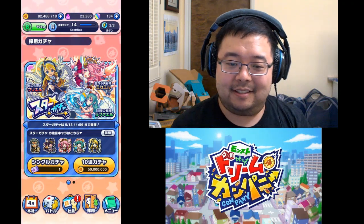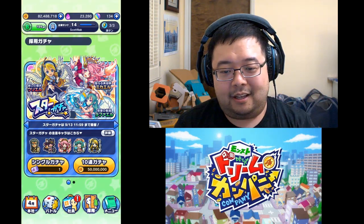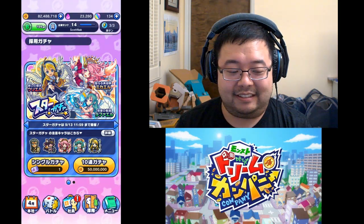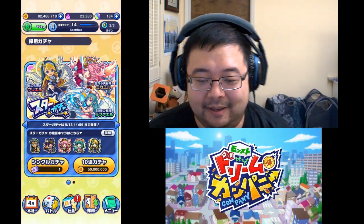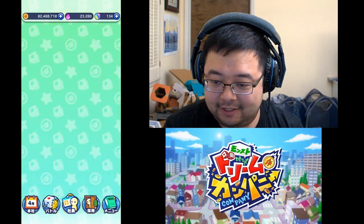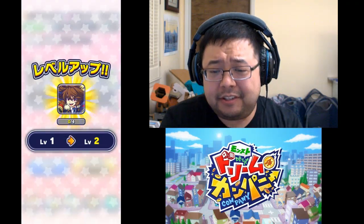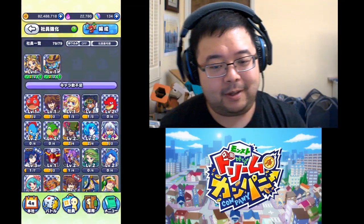There's a special gacha going on right now — when you start this game you get 31 free tickets to pull on this star gacha. It features three of the five angels: Uriel, Raphael, and Mikael. In addition there's Bastet and Hunter King, and both of them are very good monsters you definitely want. Getting them all right now would be really great because with a smaller pool there's a better chance of getting dupes. We got two Ryomas right away, so you can spend some of this currency called SP to upgrade.